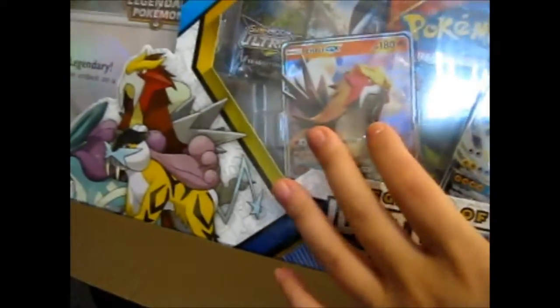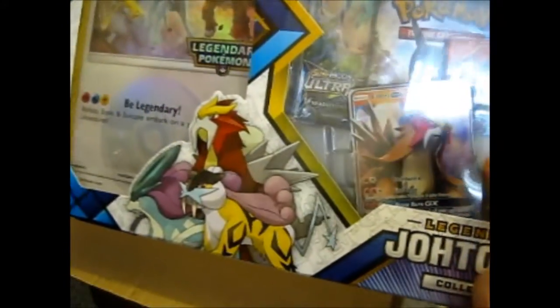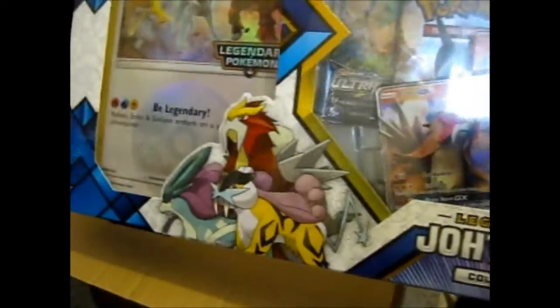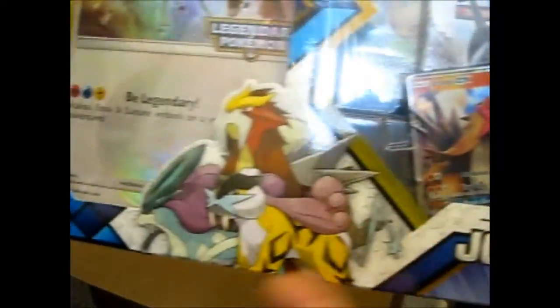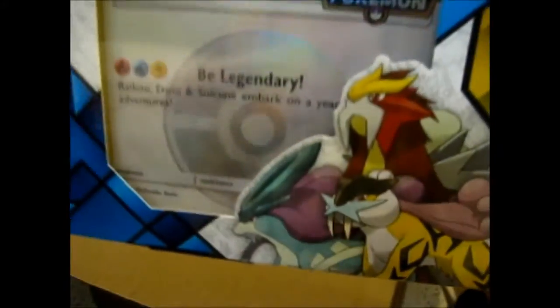The only thing I'm sad about is that they don't have a Suicune GX card. They have Raikou and Entei, which is really good because I love Entei. Don't really like Raikou that much, but still. Anyway, you get five packs in here with — ooh — Primal Clash. Yay. And Breakthrough or something. That's awesome. I don't know why it has this plastic-y thing because sometimes they don't have it, sometimes they do. But anyway, that's that.